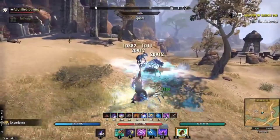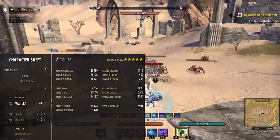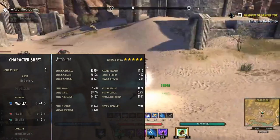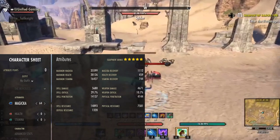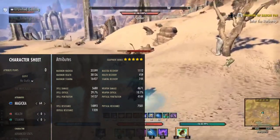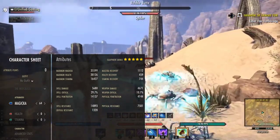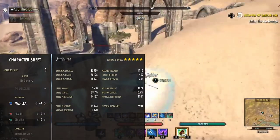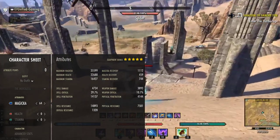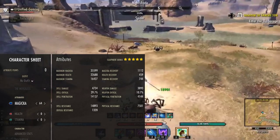For the attributes we have 64 points in magicka, which gives us 35k magicka buffed. We also have 4700 spell damage with the betty on, which is our major sorcery — this goes up to 5680, and with the berserk glyph which you use every time we combo, this puts our spell damage well over 6000. With a Dark Elf race it's about 6500. We hit really hard with 14,000 penetration, and we also have 1100 magicka recovery — around 1400 before potions. Per kill we get about 7800 magicka back every single kill with no cooldown, so the sustain is ridiculous on this build.